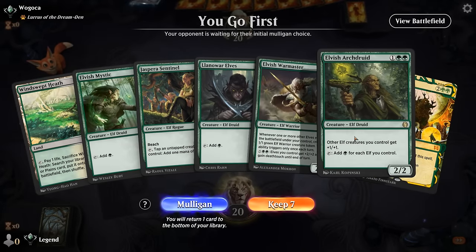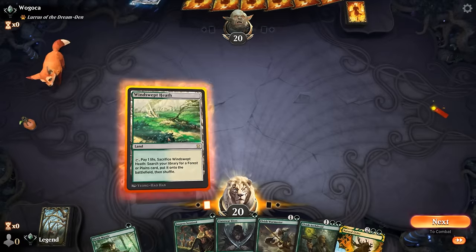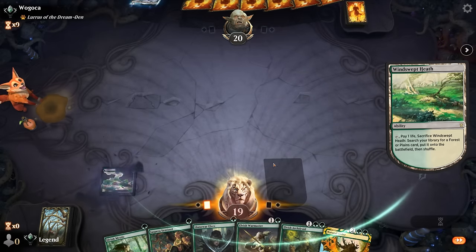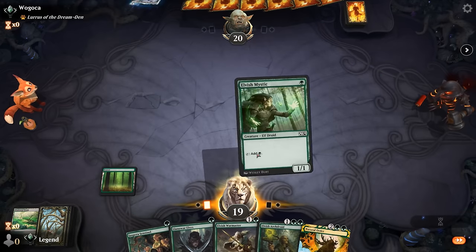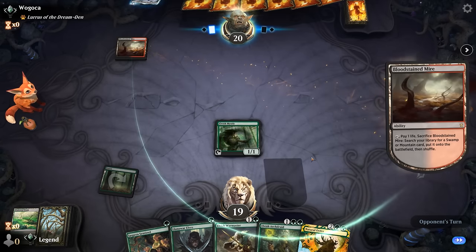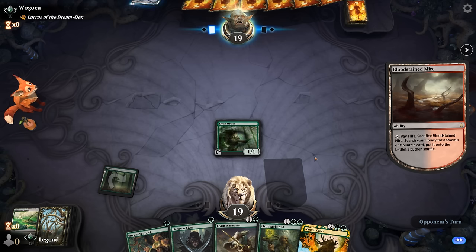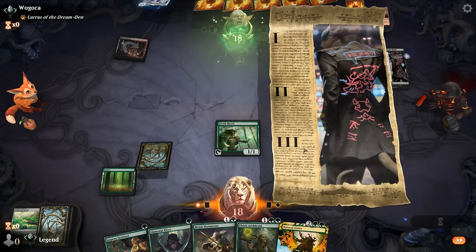We're on the play and this seems keepable — wouldn't mind drawing a second land, especially if they answer my one-drop. Could also opt to play Sentinel so it's less likely to die to a one damage effect, but since we're on the play it's probably fine to just play a regular elf. With a land we've got quite a few options: Warmaster plus one-drop or just play Archdruid. Our opponent is on the Burn deck — good to know.